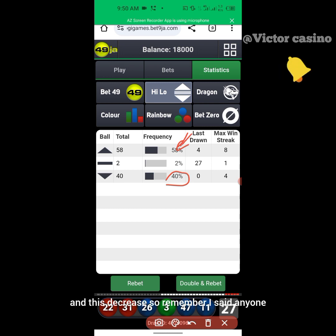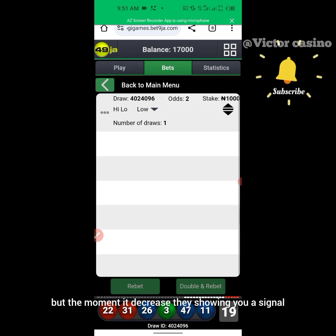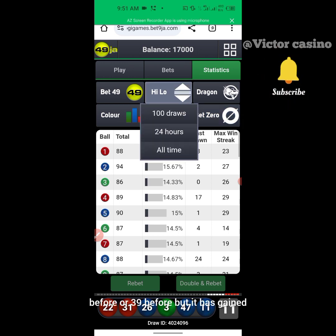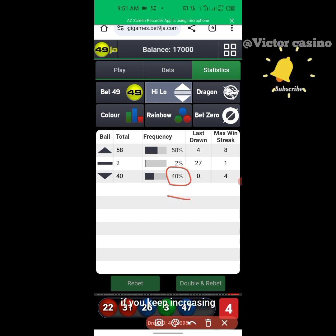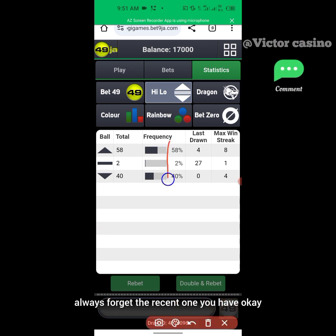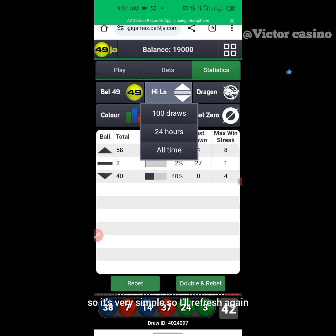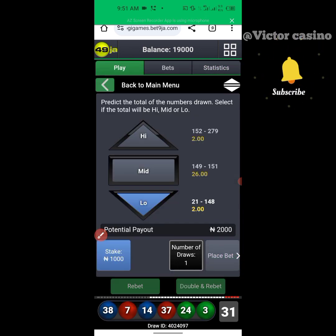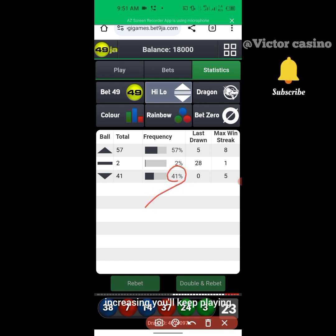Before I play low again, I check — you can see low increased in frequency and high reduced in frequency. Remember I said the one with the highest frequency is what you start trading. But the moment it decreases, it's showing you a signal that the highest frequency is losing form. Low was around 32 before but it has gained high frequency. So if it keeps increasing I'll keep playing low. The moment I lose, don't forget the most recent statistic. And you see — it's a win again. Refresh again — you can see high keeps reducing and low keeps increasing, so I'll keep playing low.